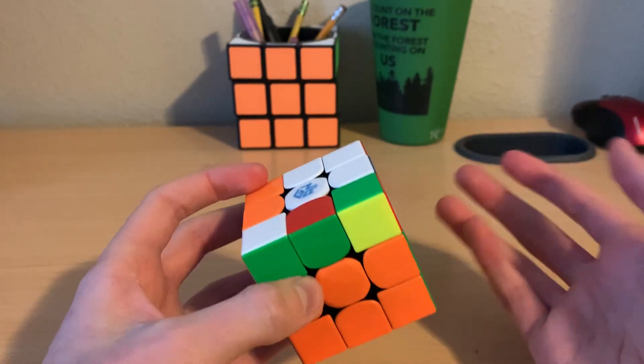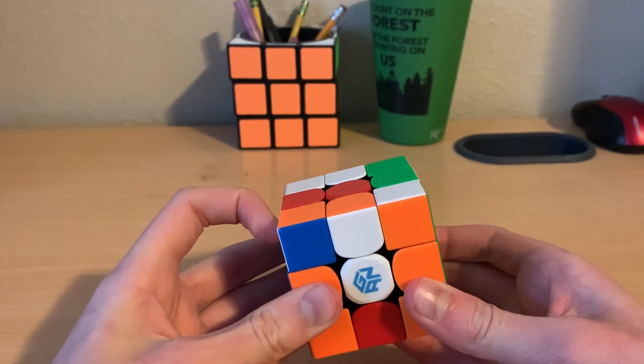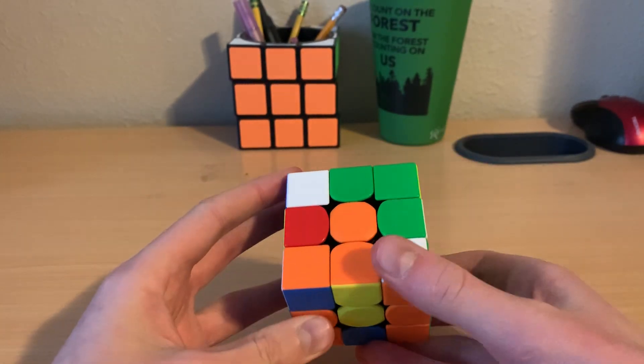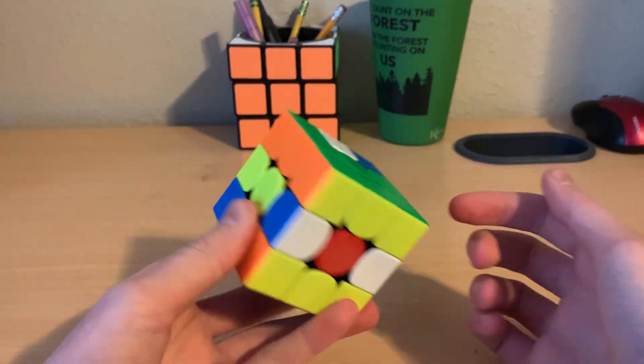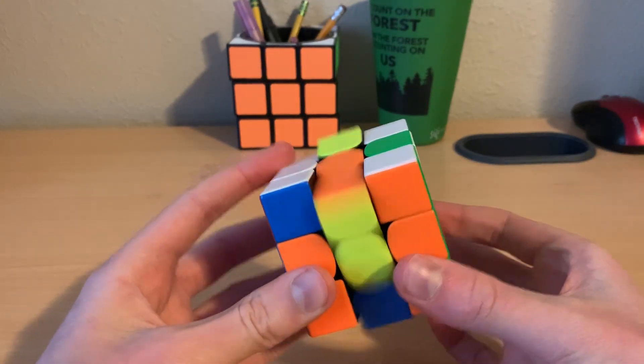As you'll see later, it's fine. I moved the edge down, put the corner over, moved the edge back. Then I inserted this with wide moves like you would in Roux, and that solved the second block. So now we have first block and second block done. This edge didn't get messed up too much, so I fixed that.